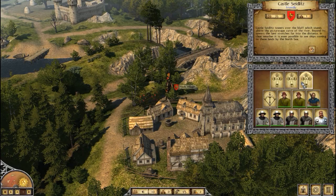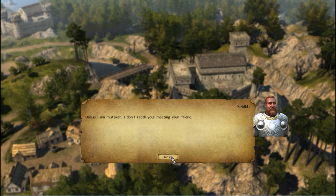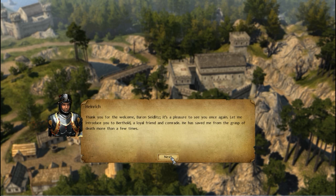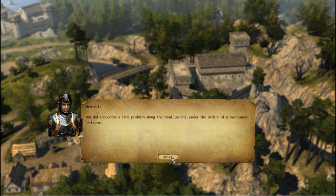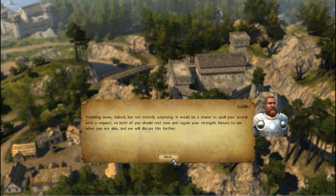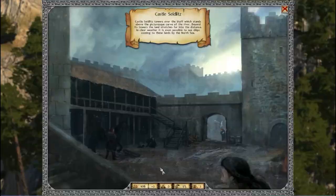Baron Klauslin von Zeitlitz has changed little over the years. He welcomes Heinrich warmly, is introduced to Berthold, and hears about the bandit trouble on the road. He says the Bastl situation is troubling but not surprising, and suggests we rest and have our wounds tended at St. Elena's Church. There's usually an interaction screen in castles, but since we're still in the tutorial phase, we just need to make our way to the church.